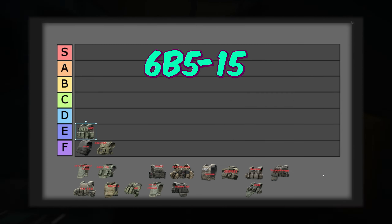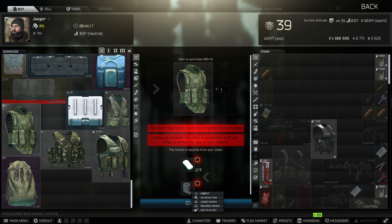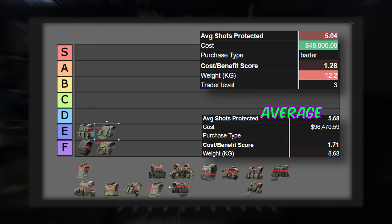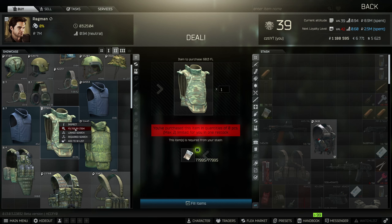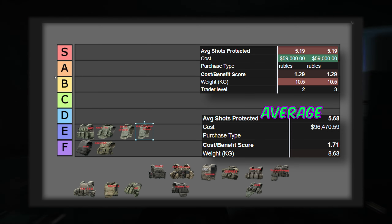Number 4 is the 6B5-15, a very heavy rig that you always find on scavs. This rig only costs 48,000 rubles with barter, and it stops 5.04 shots on average — better than the first two armors, but still less than average. It also has the highest weight at 12.2kg, so this is going to drag you down. All in all, this gets an E. Numbers 5 and 6, also in the E category, are the 6B13 Ceramic Armors. You can find these on the flea right now for just 59,000 rubles. They stop a bit more shots than the other ceramic armors, but just barely at 5.19, and they also weigh a lot at 10.5kg. A decent budget choice, but they aren't likely worth their value, giving them an E.